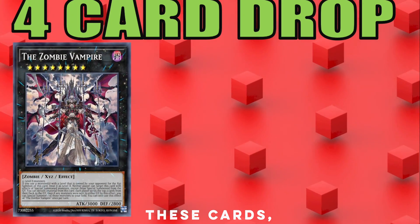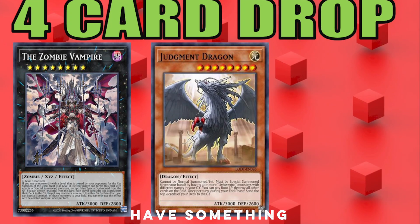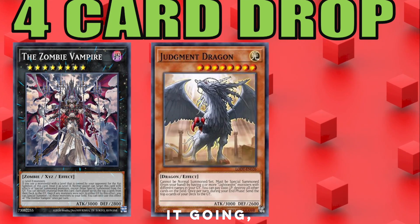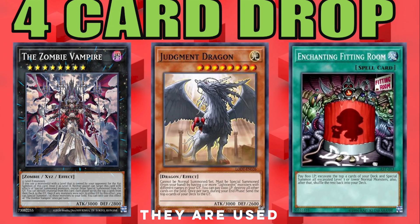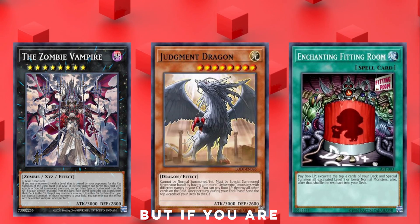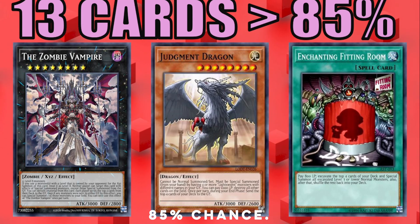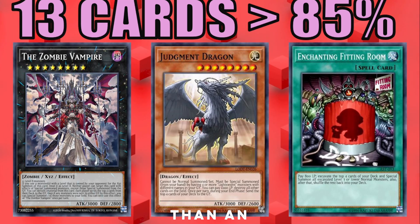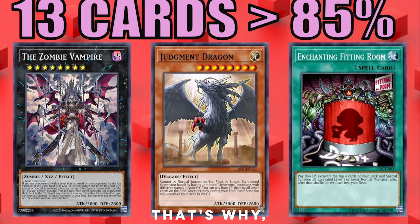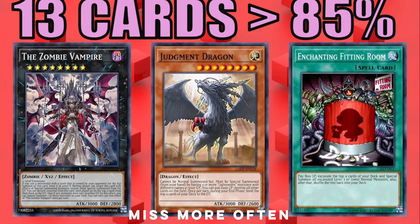The four-card drops — I noticed Konami really makes these cards not starters on their own. You have to already have something going with them. The cards that are starters with a four-card drop effect tend to be used in weaker decks. For example, Enchanted Fitting Room is for Ojamas. But if you are using them, you need 13 jackpot cards to have more than an 85% chance. When running Ojamas, you're probably only running nine normals max, so you'll have less than an 85% chance — which is why Ojamas don't really use Enchanted Fitting Room. It seems like it would be good, but you'll miss more often than not.